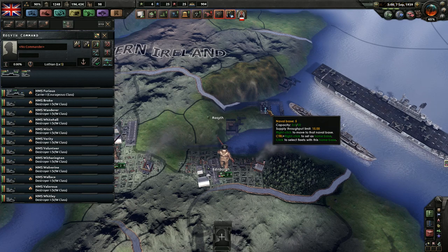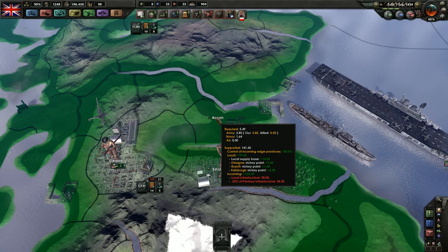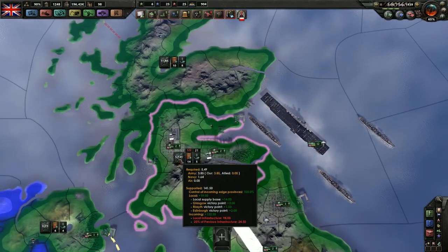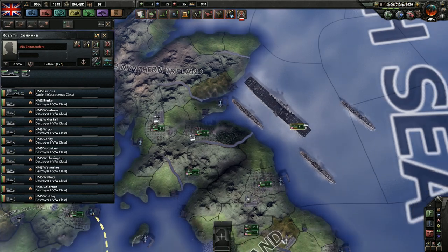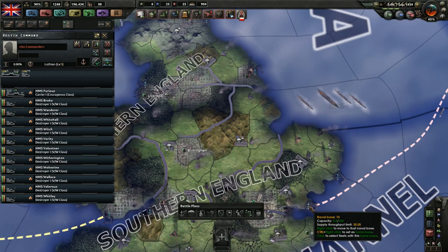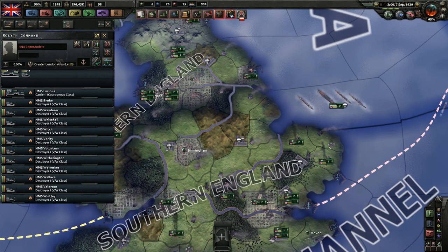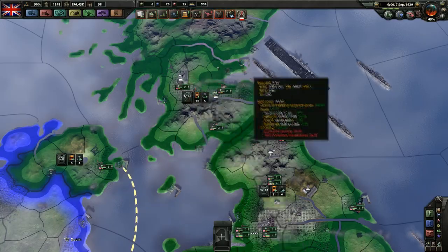That capacity is only valuable for when you're repairing a fleet. If we look at the supply map mode and hover over this state, we can see there's still 1.64 naval supply being used in this area. This fleet is currently based in Lothian. If we instead base it down here in London by holding Control and clicking on the London naval base, now it says Greater London Area. If we go back to the supply map mode, you can see there is no more naval supply being pulled there.